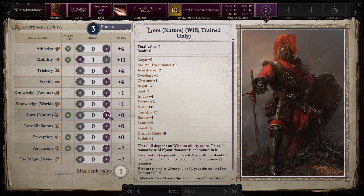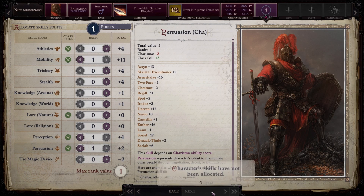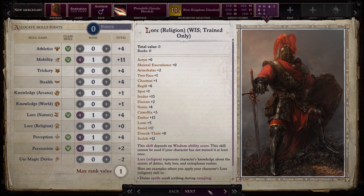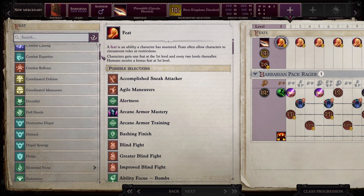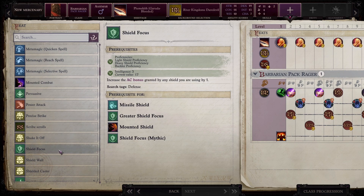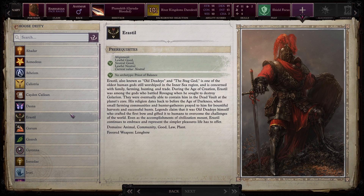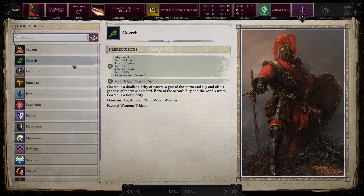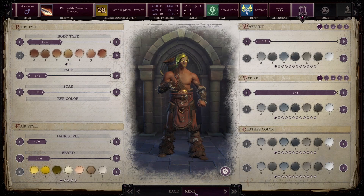They're going to get mobility and perception. The dogs always take care of athletics. I'm not even sure I have anybody with persuasion, so let's do that and lure nature. Starting off, all the defensive stuff — dodge, die hard. I'm going to get shield focus: AC bonus granted by any shield you're using by plus one. I'm going to go with Sarenrae so they can be buddies with Socio. Neutral good. Sure, that works.